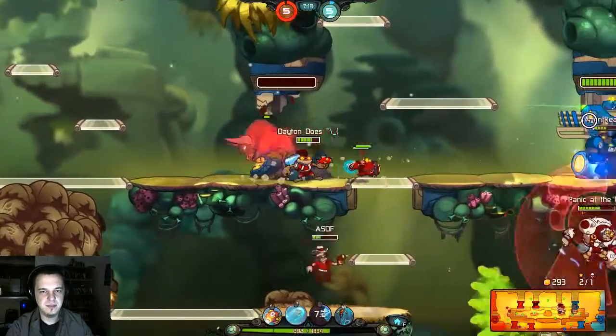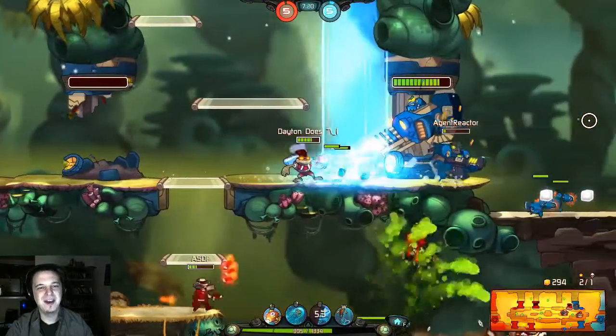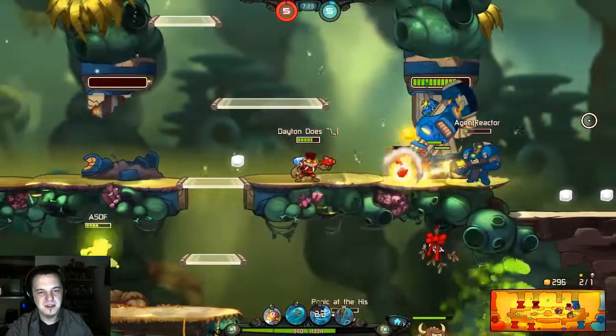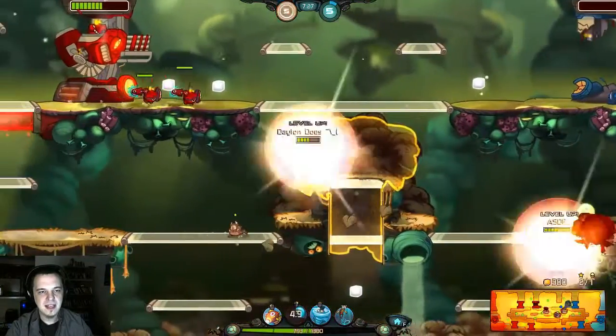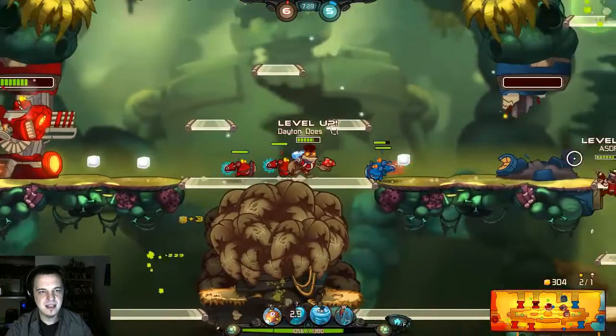I feel bad for Ted — he needs some backup. Clunk just gibbed him so hard. I'll work on the turret a little more. Get out of here, get some health, stack that solar.